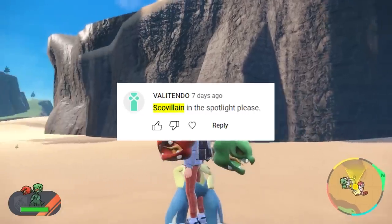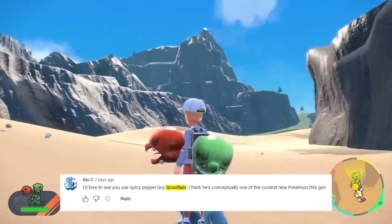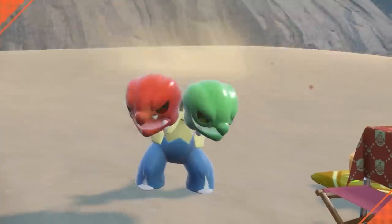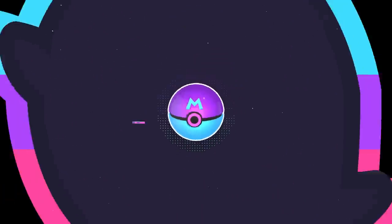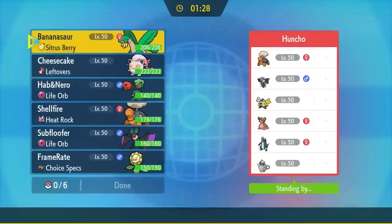By far one of the most requested Pokemon from my comment section, it turns out Scovillain is also one of the most badass Pokemon added in Gen 9. But can we get this thing to work though? I hope you brought a glass of milk, because the twin peppers are about to make it way too spicy over here. To keep the weather theme going, today we've got an interesting little sun team with some very fun Pokemon.